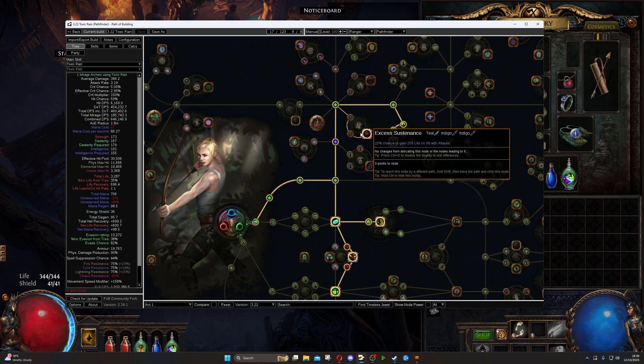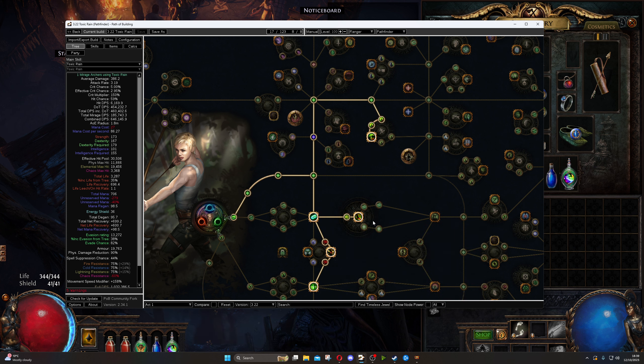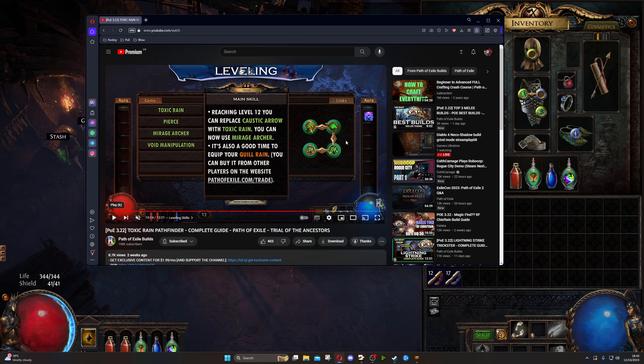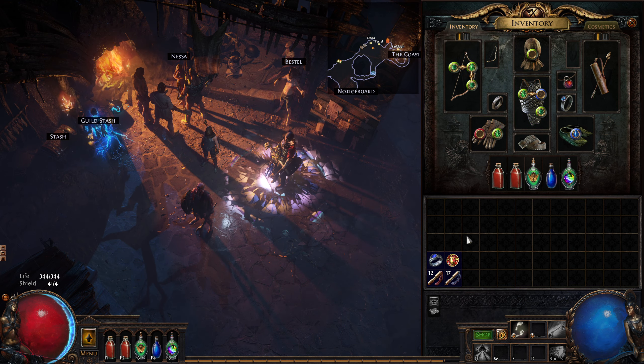We are following the Path of Building guide for this Toxic Rain Ranger. We're working towards evasion and life — we've already done aspects of the Eagle all the way down to Finesse, and we're working our way up. The YouTube guide we're following has us working towards Toxic Rain with Pierce. We've already got Mirage Archer, so we're looking for a four-link — probably not until Act 3. We've got a Siege Ballista in at the minute for the utility slots.